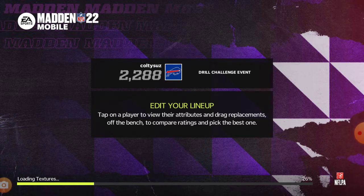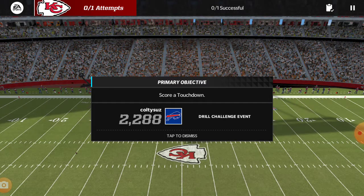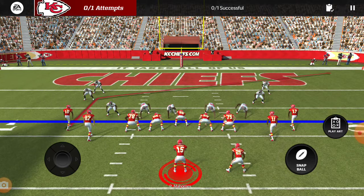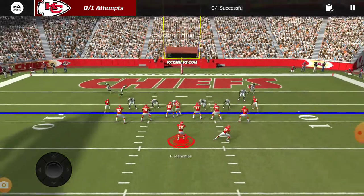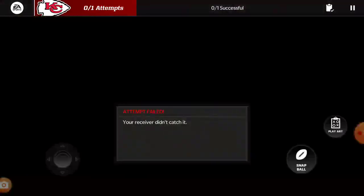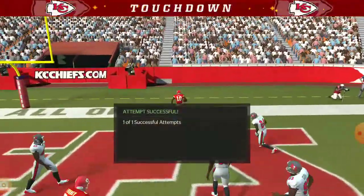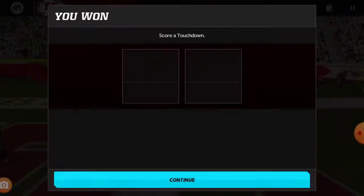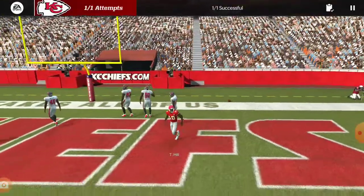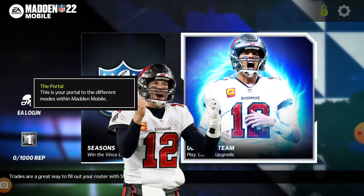We're waiting for this to load. Comment below if you like football. Gotta go for the wide receiver — of course it's Tyreek. Throw touchdown pass, gotta do this quick. There's Tyreek Hill, touchdown — not very hard. This is the beginning of Madden Ultimate Team, starting off with Tom Brady.